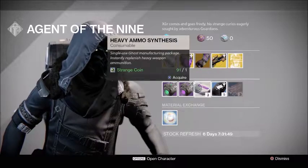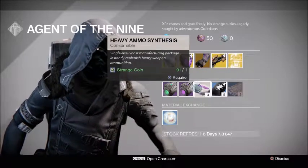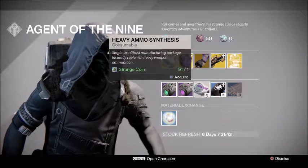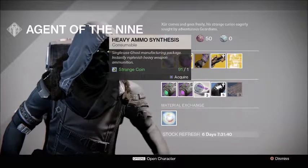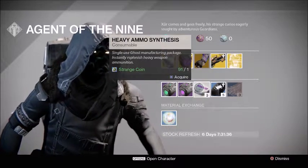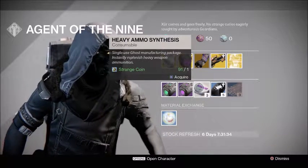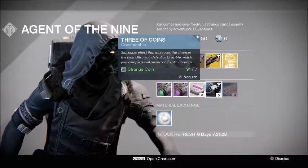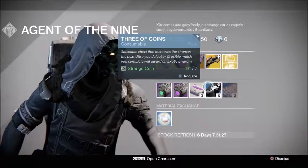Definitely make sure to pick up Heavy Ammo Synths before Rise of Iron to rank up faction packages. We now know that faction packages will let you pick between weapons and armor, so you'll want a lot of Heavy Ammo Synths to grind those quickly when Rise of Iron launches.